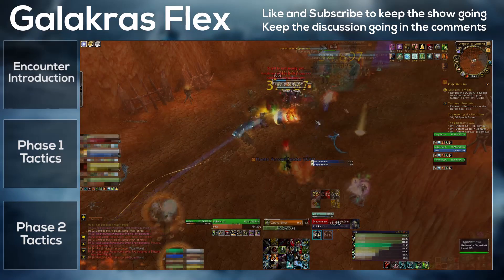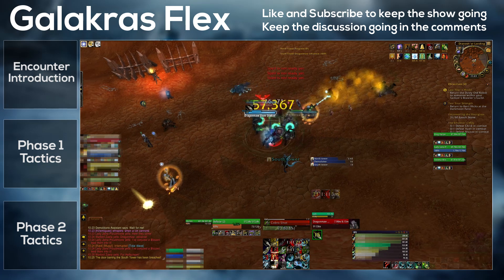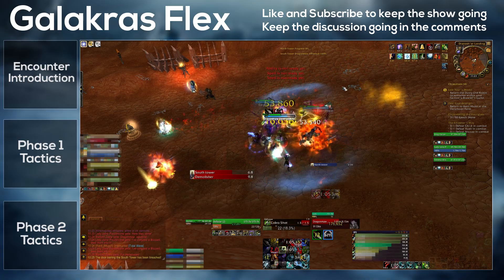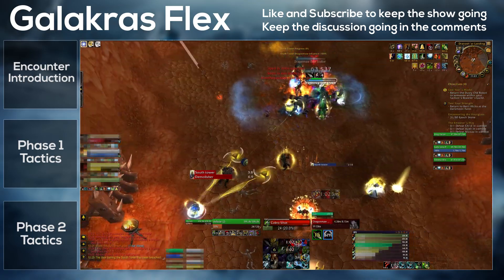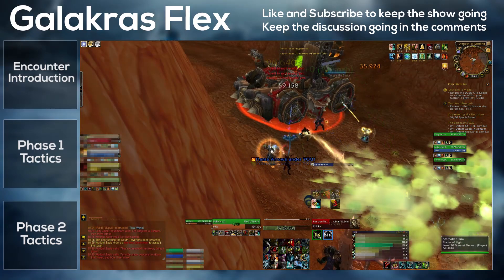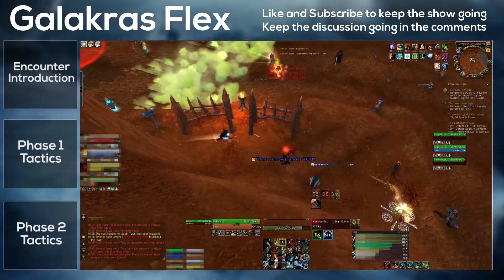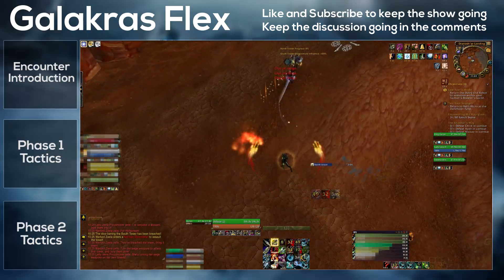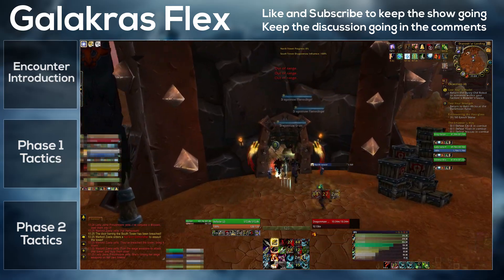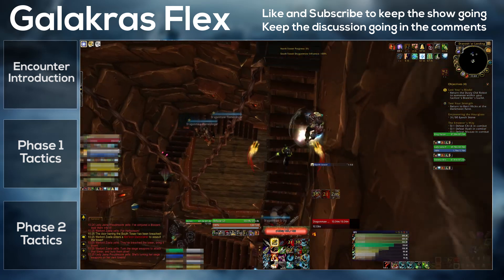The next wave will be a mini-boss called Korgra the Snake. She drops some green AOE on the floor, puts a dot on the tank, and enrages at 30%. She also comes with two adds called Venom Stalkers which do a frontal cone from time to time — they're really not a problem. Soon after Korgra spawns, a demolisher will also spawn. The demolisher will start attacking the tower, damaging the players inside it, and that's why the tower group will not have left at this stage. The demolisher should be nuked down, and when the demolisher is about to die, that is when the tower group should leave to clear the first open tower.